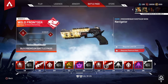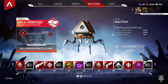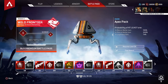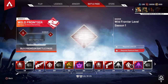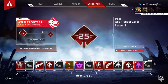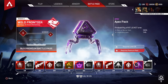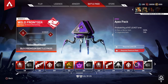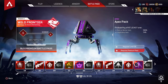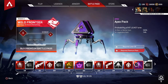Mozambique shotgun skin — I'm not too worried about that one. Another Apex Pack — rare or better item, with a 7.4% chance at a legendary. Wild Frontier Level at tier 25. This Apex Pack guarantees a purple item — epic or better — with legendary at 7.4%.